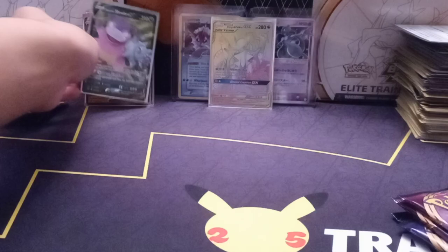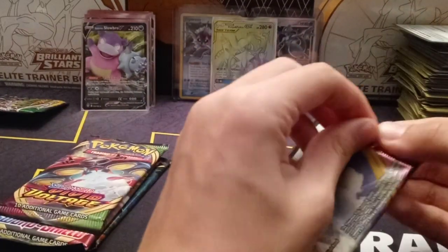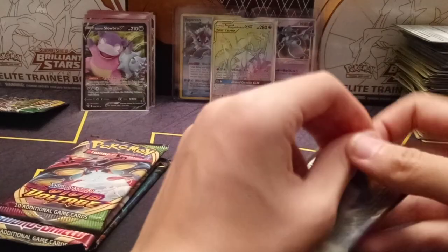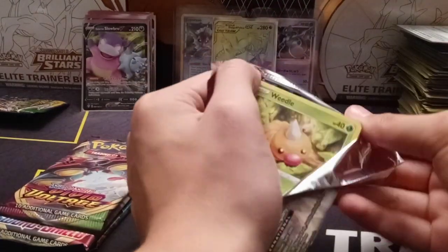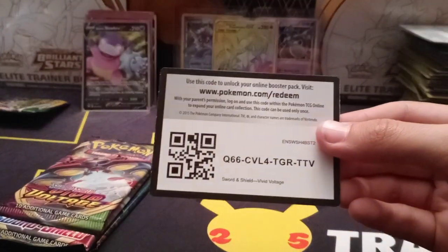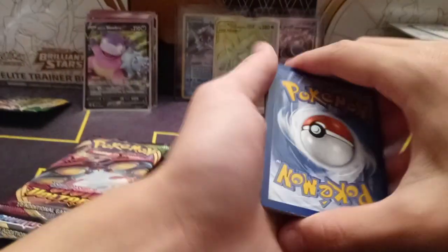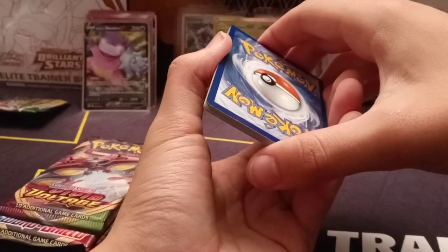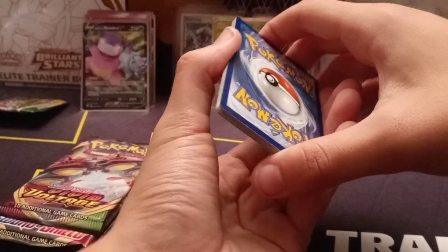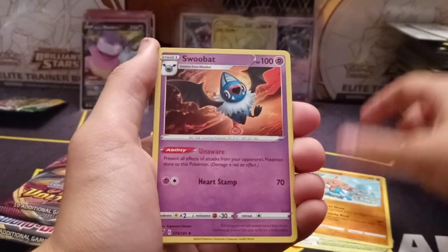That is an amazing pull — let's sleeve up the Slowbro. Man, that is a phenomenal pull. I actually can't believe it, cause Cosmic has some of the roughest pull rates. Most people would say that, and we actually pulled one of the best cards in the set. I know the Alt-Art of that, and also the Rose full art, are some of the best ones. But you can't be mad when you see a rainbow rare out of one pack of Cosmic.